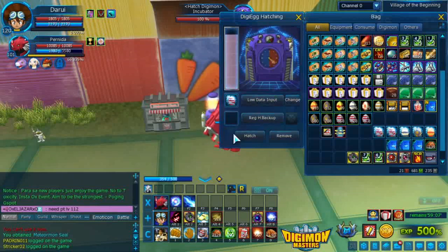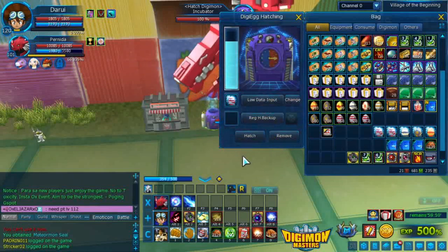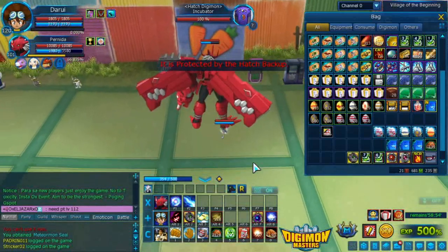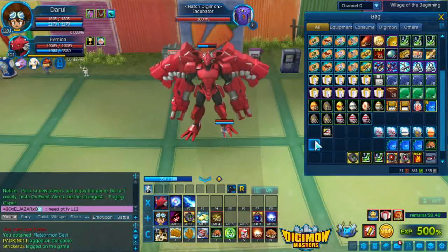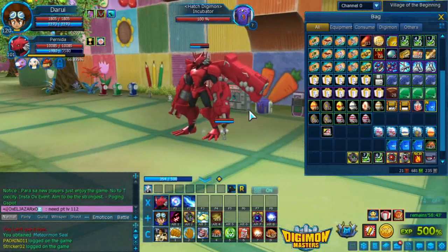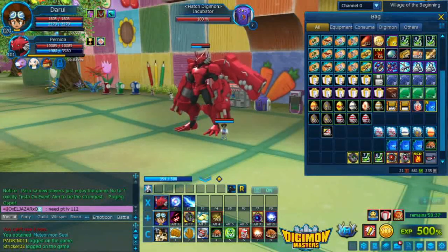There we go — okay, failed. Okay, failed. So that's it. We're gonna pause for a while. And of course we'll go to the part of this hatching — we failed on getting a 5.5 Blitz. Thank you guys for watching. Probably I'm gonna edit this one with a 5.5 Blitz hatch, of course, okay.